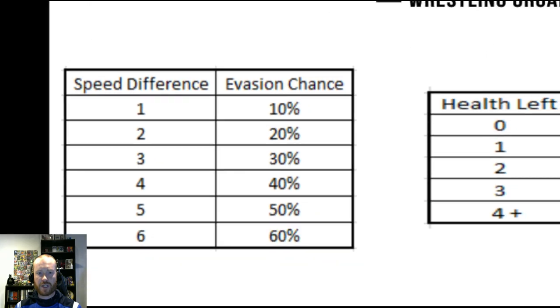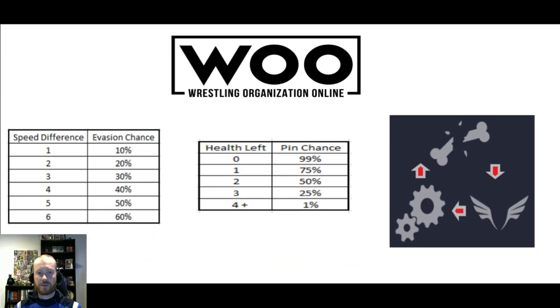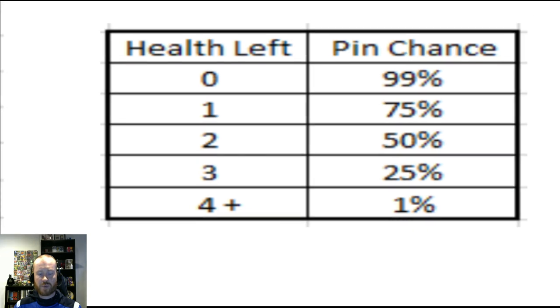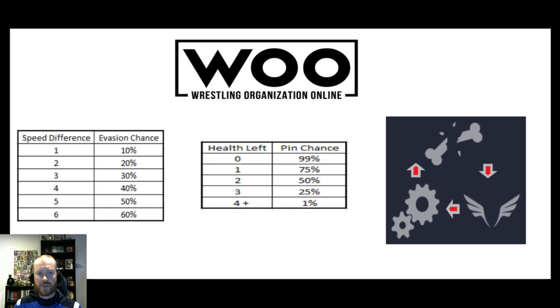Next up is pin chance. The amount of health your opponent has left when you attempt to pin greatly impacts your chances of completing the pin and getting the win. If your opponent has 4 or more health, you have a 1% chance of getting the pin. The pin chance rises significantly as your opponent's health level decreases, all the way to a 99% chance if they have 0 health left.